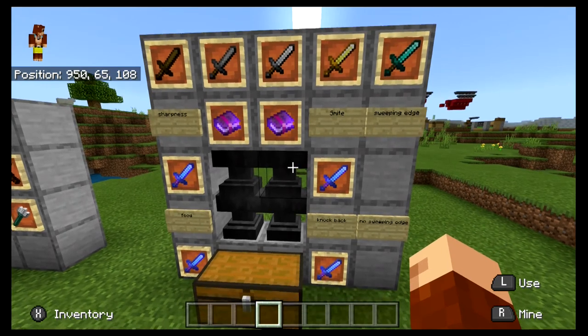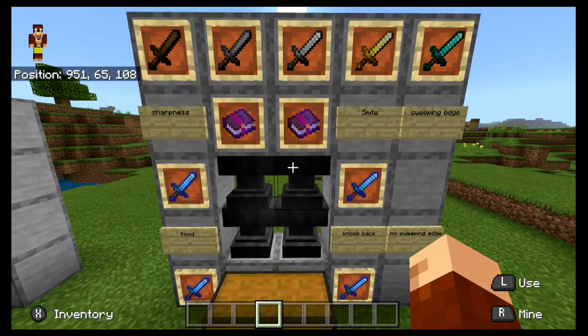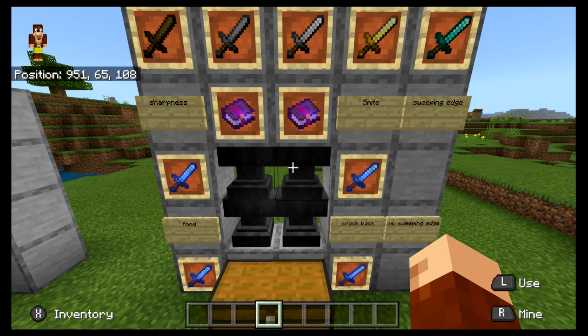I hope this has helped you figure out what enchantments you want for your sword and what each enchantment does. Bane of Arthropods kills spiders faster — it's basically Smite for spiders. That's it, until there's a spider boss. It doesn't even affect bees yet, at least not in the beta. If a spider boss gets implemented I'll update this video.